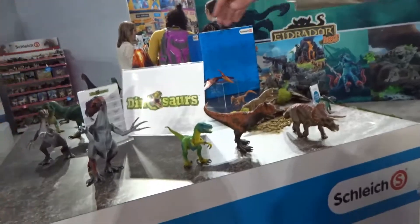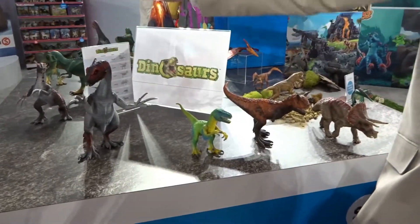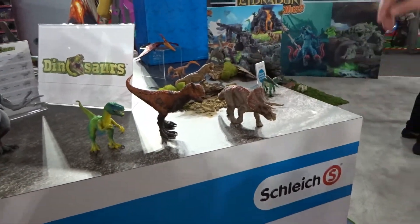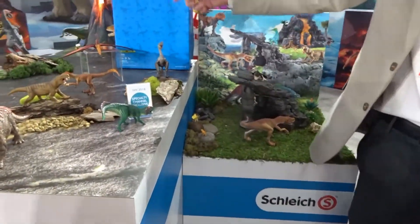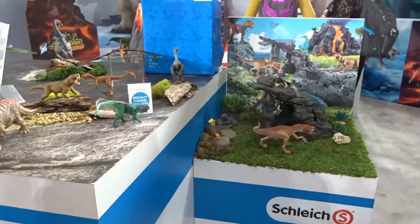We're coming out with juvenile ones — little babies — up to the big ones: the T-Rex, the Therizinosaurus, the Carnotaurus. We've got the Triceratops, the Dino Gordon, the Ceratosaurus, the Tawal, the Oviraptor, and the Pterodон. We've got some really good products coming out this year.